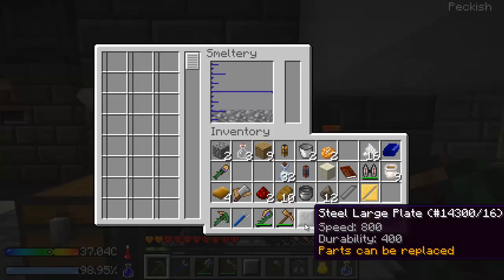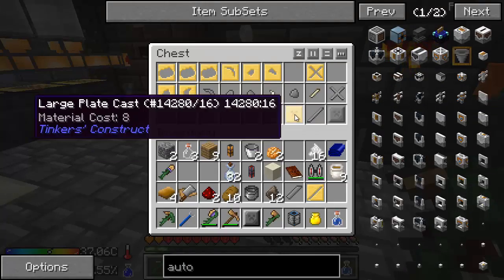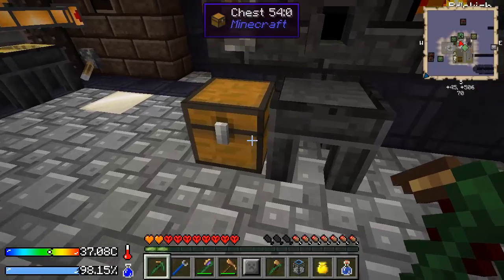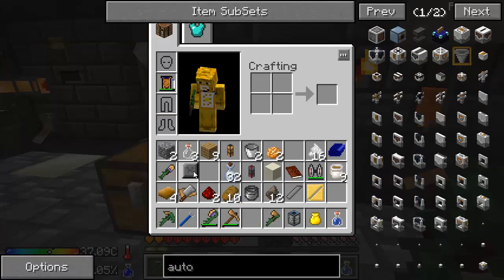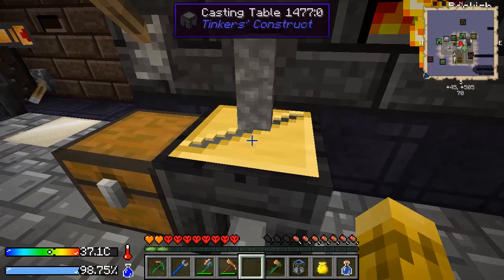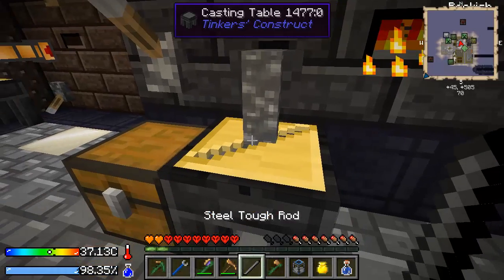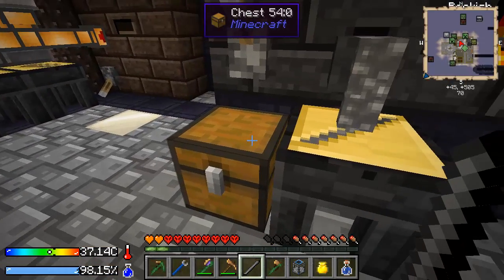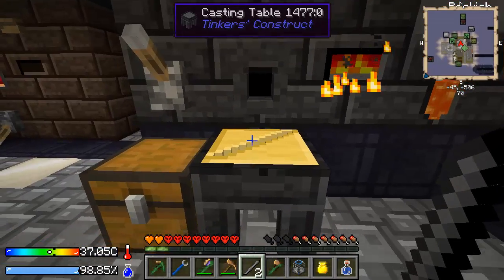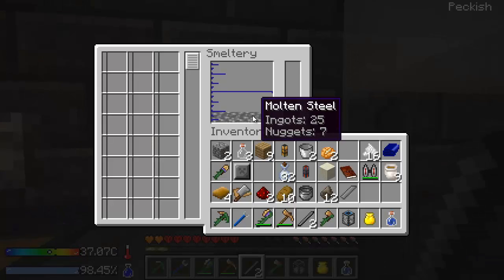Can I melt down one of these? Let's actually make sure — yeah, it did make... No, that was a stone large. Maybe it didn't make one. Well, we need that. We need two of these. There's one. There's two. And now we need to get the steel out of here.